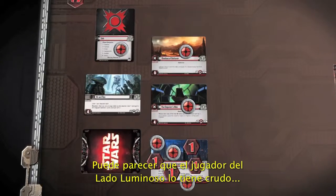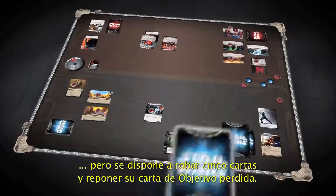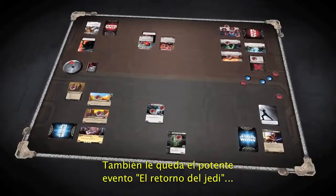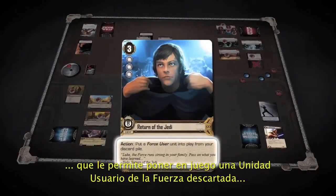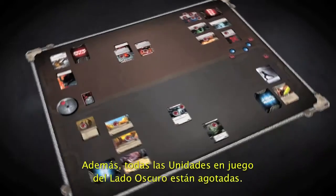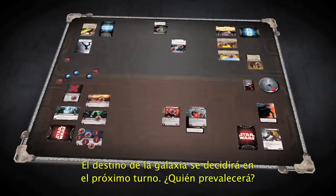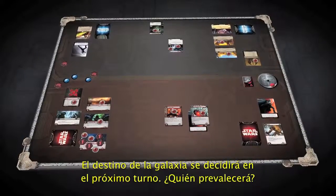Things may be looking grim for the Light Side player, but he is about to draw five cards and refresh his lost objective card. He is also holding the powerful event card Return of the Jedi, which allows him to put a discarded force user unit like Luke or Obi-Wan Kenobi back into play. Additionally, all of the Dark Side units in play are exhausted. The fate of the galaxy hangs in the balance of this next turn — who will prevail?